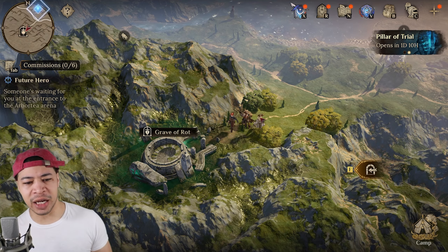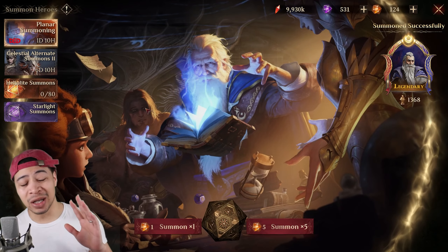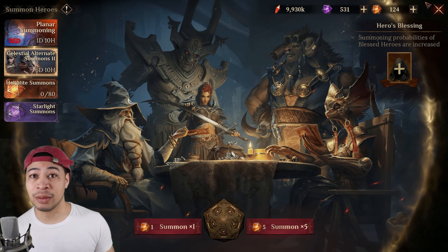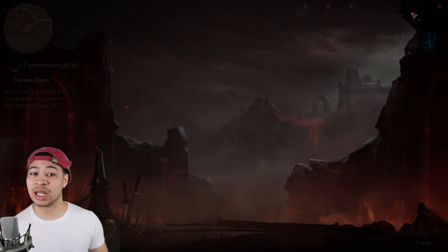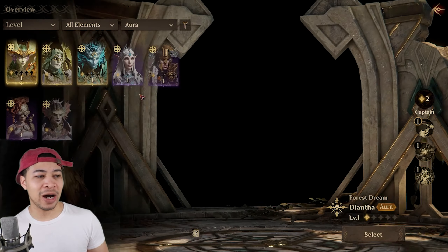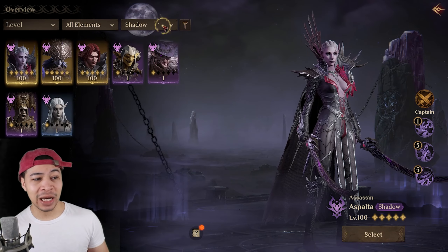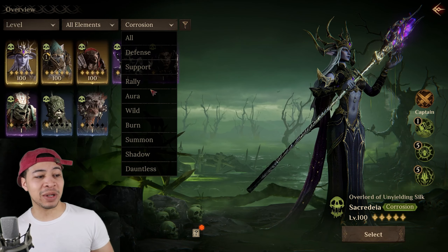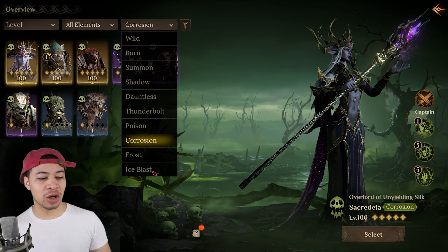First, let me tell you about some of the new stuff in Season Three. We have 31 new champions and an exclusive summoning pool and exclusive opportunity to get some of those Season Three champs. We've got new damage types coming with champs - some really powerful champions coming into the game. We now have Aura champs, Shadow champs, and Corrosion champs - some really strong damage types, especially coming off Ice Blast which was really strong in Season Two.